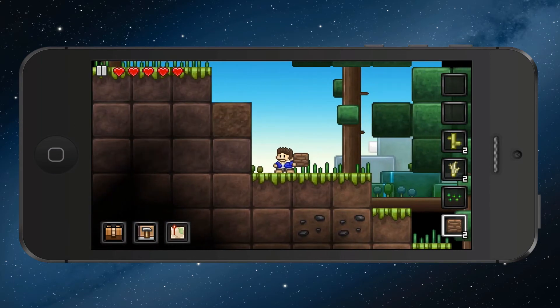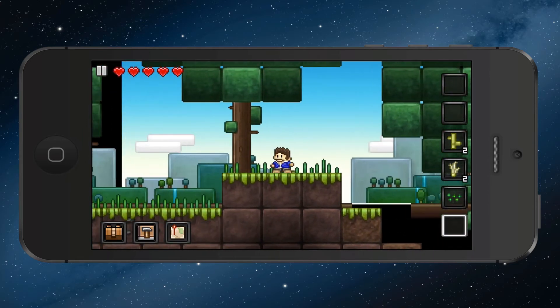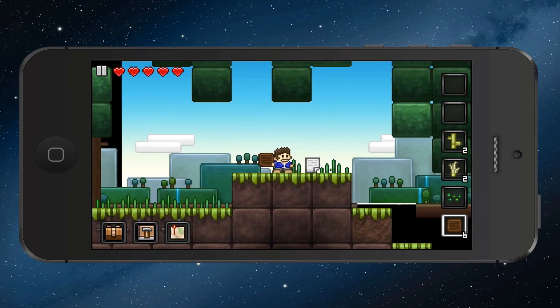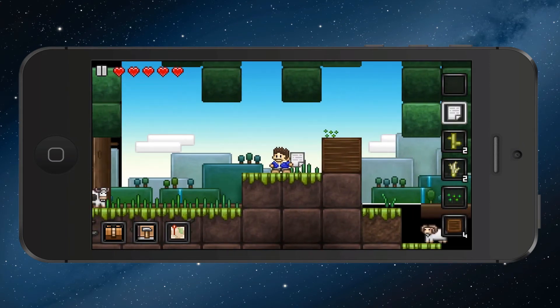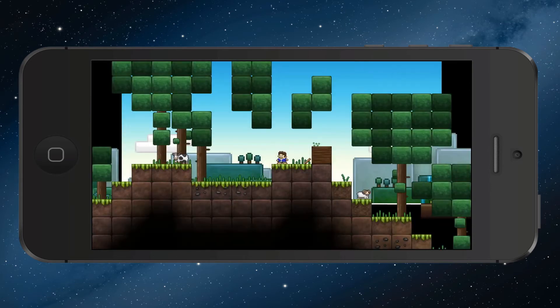I'm going to place a block here and a block here. I can go up here, punch this, take down the tree, collect that, and pick this up. Not really sure if I can pick that up at first, but there we go — got it. Let's see what it is. Oh, it's a recipe — like a tip type thing that teaches you how to make things.